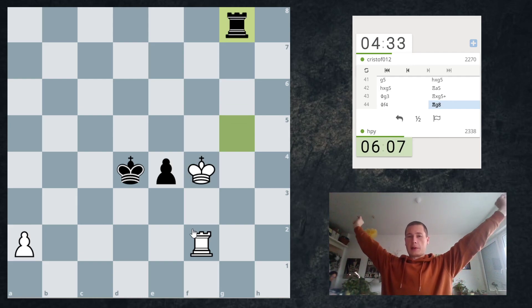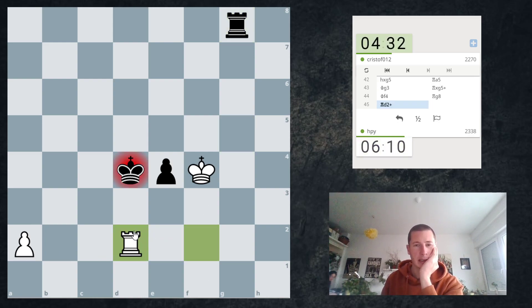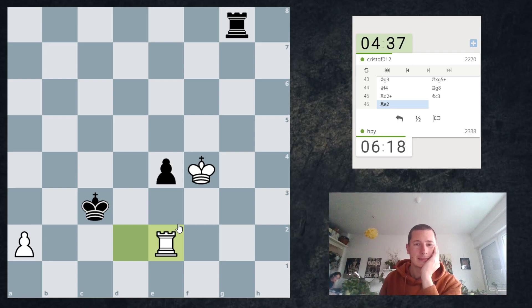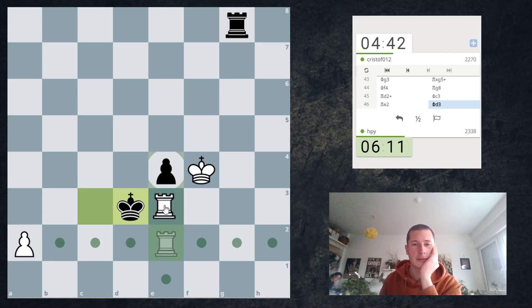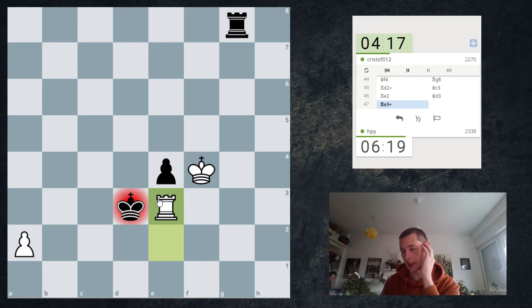I hope it's going to be a draw. If anybody is playing for a win, it's him now. I need to chase this king away and then play Rook e2 — and now it's a draw. Unless he plays King d3 where I cannot take the pawn because he has this check, so I need to play Rook e1. King d3 was a tricky move because if I take I lose, but it's still a draw — so it's probably the best attempt.